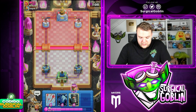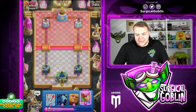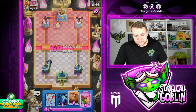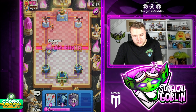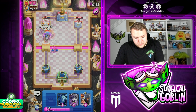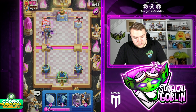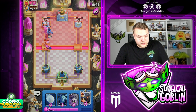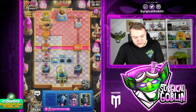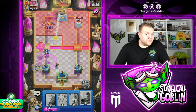We already cycled the Evil Archers. I would like to use them but I don't think we can get that much value out of them right now. Let's just go Dark Prince, then Giant, and then Evil Archers at the bridge trying to kill the Valkyrie. Let's go Arrows here — we're going to take down the Barbarians. I don't think we even need to Graveyard — that's going to splash on top of the tower. Let's go Minions and Archers just in case.